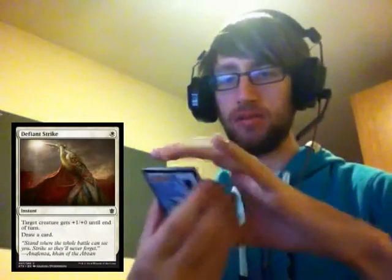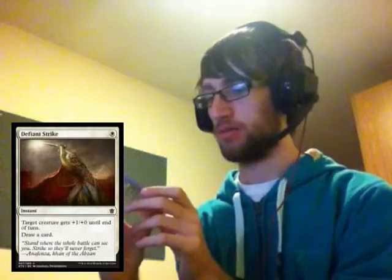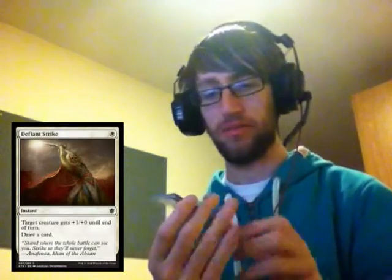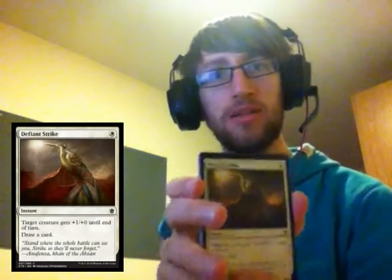We get to start with Defiant Strike — a one-drop instant combat trick. Target creature gets plus one plus one until end of turn, draw a card. A very easy draw-a-card and a little combat trick just to possibly tip the tide for your little battle.